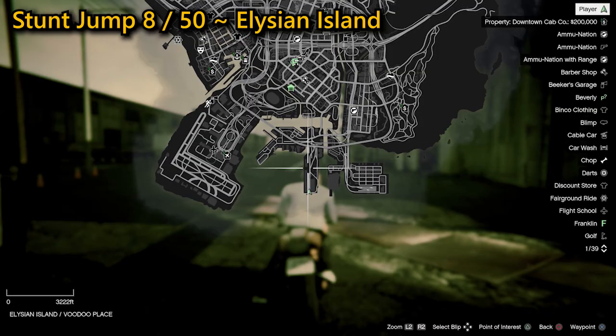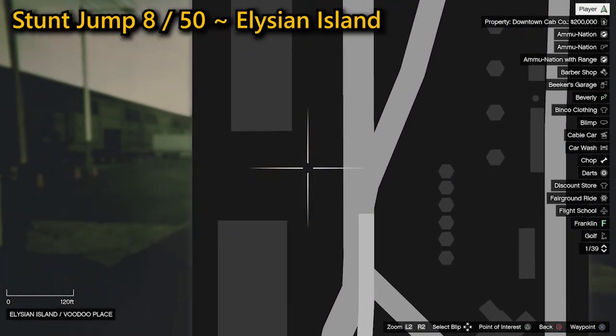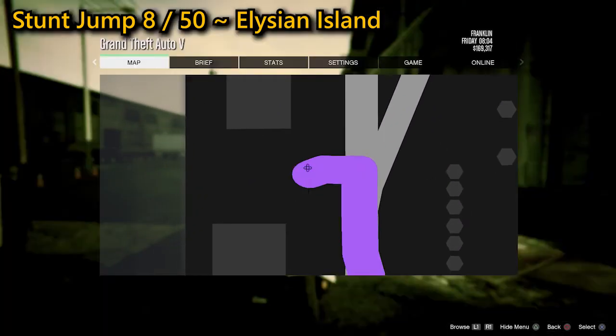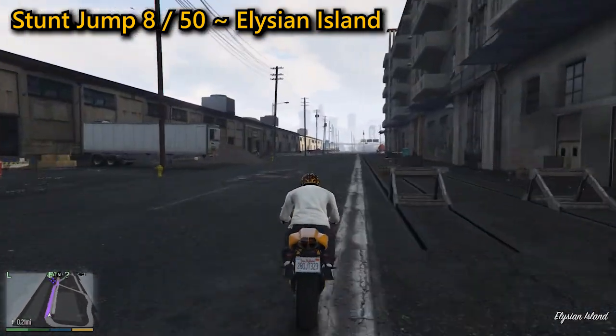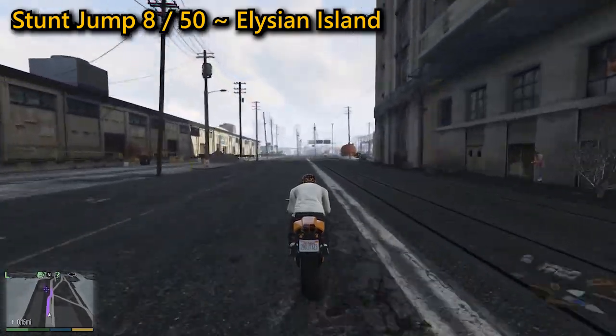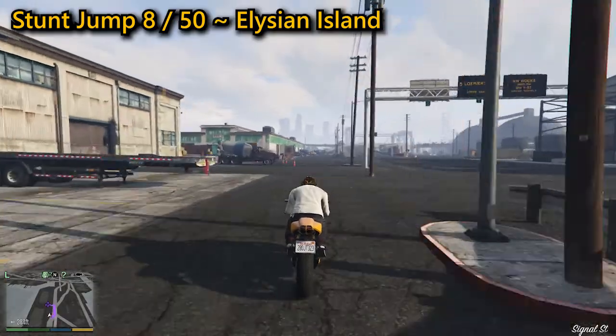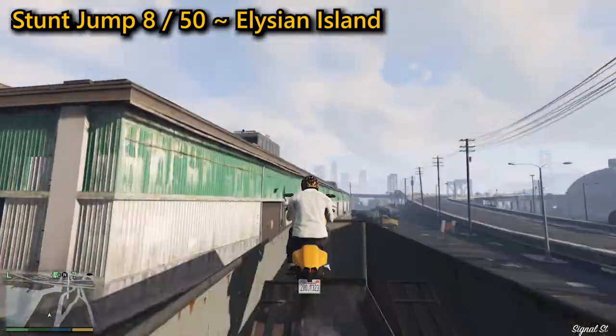Your eighth stunt jump is another one found on Elysian Island. You need to get some very good speed, then when you get to the ramp, angle yourself so that you hit the left side of the ramp from the right side, where you'll be able to get on the roof of the building, avoiding the air conditioning unit in the process. This one might take a few attempts, but once you're on the roof successfully you will have completed the stunt jump.